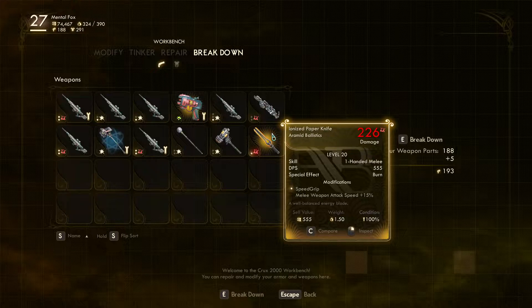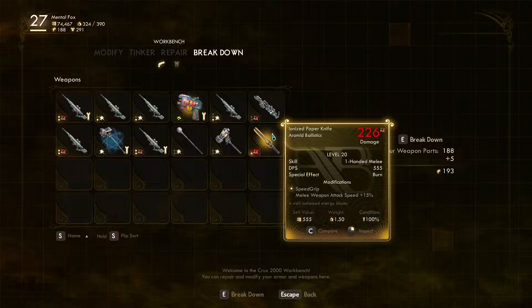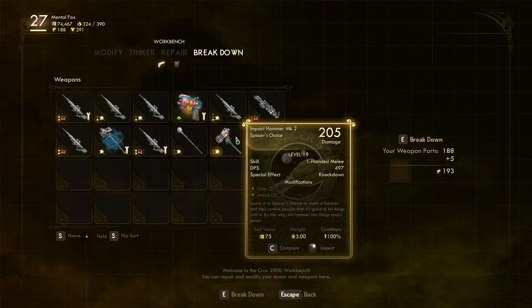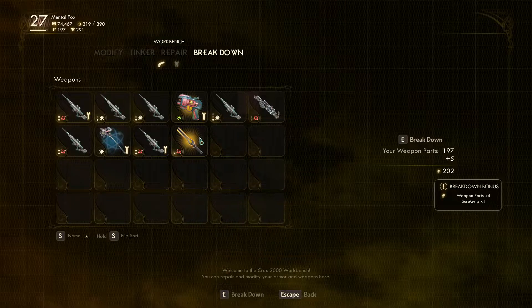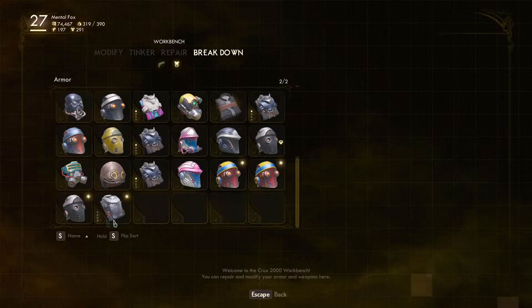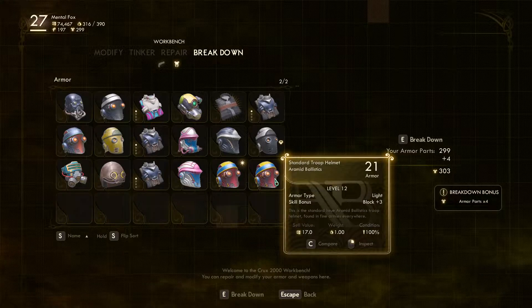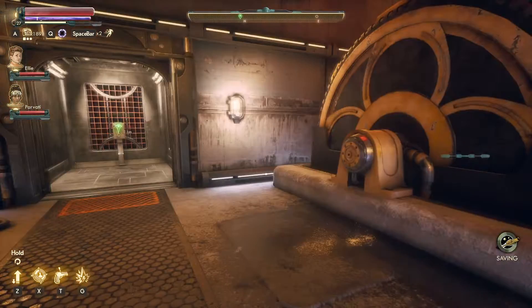Ionized paper knife — speed grip melee weapon, attack speed plus 15%, a well-balanced energy blade. Oh, it looks pretty cool. Maybe I'll hang on to it, give it to one of my companions. That's not worth keeping. All right, I got us some parts.